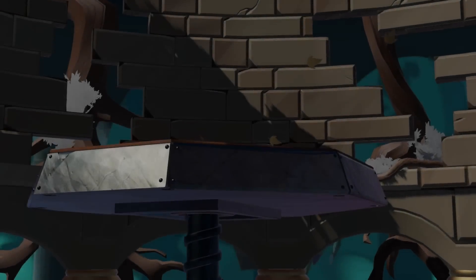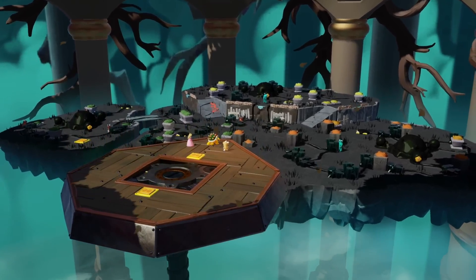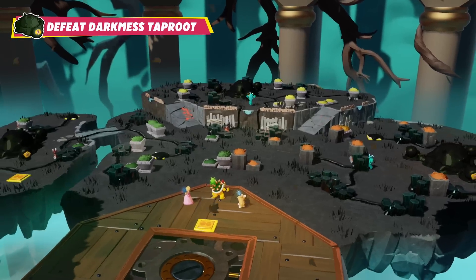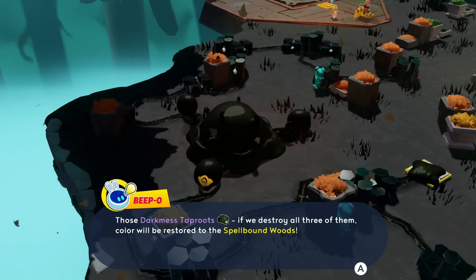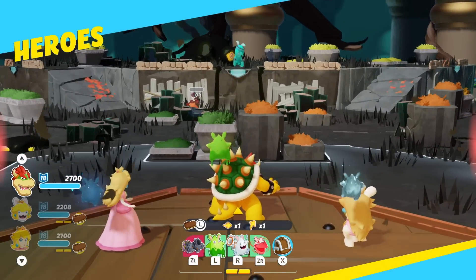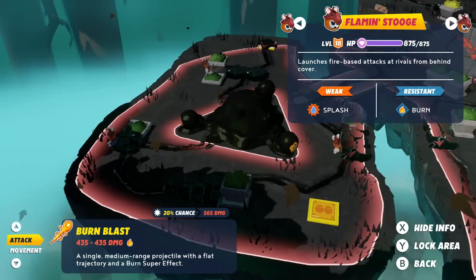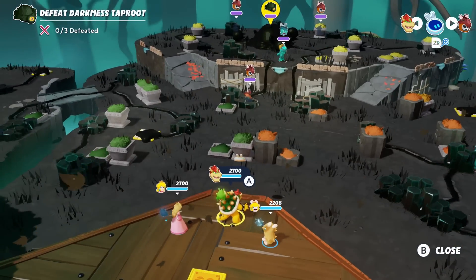So what is this all about then? Wow, this thing's huge — what the heck is this? It's another battle. So many battles. Defeat the Dark Mess Taproot! The dark mess taproots — if we destroy all three of them the color will be restored. It'll also destroy strategic cover — that's fine. What do we have here? Splash — which we have — and frostbite. These are all weak to splash and frostbite. Let me double check. I can't alter anything so never mind.